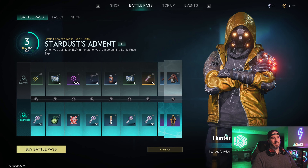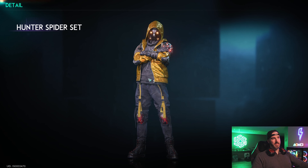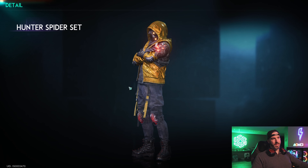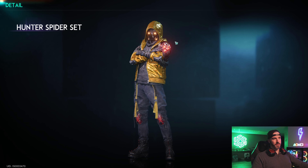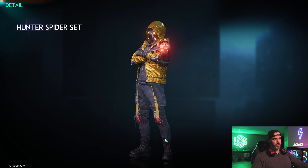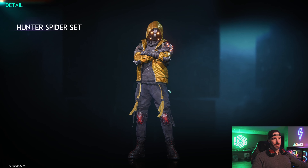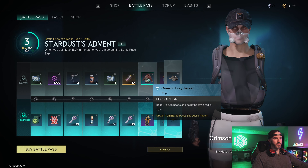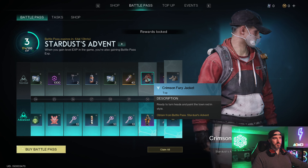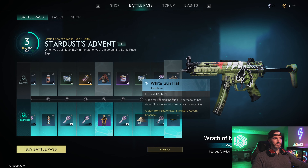We come to the halfway point of the battle pass, which is probably the coolest part in my opinion — the Hunter Spider set. This is the first really cool animated cosmetic we're going to get. It has cool glowing spider-like eyes on the shoulder and bloody spikes on the boots. Really, really cool.